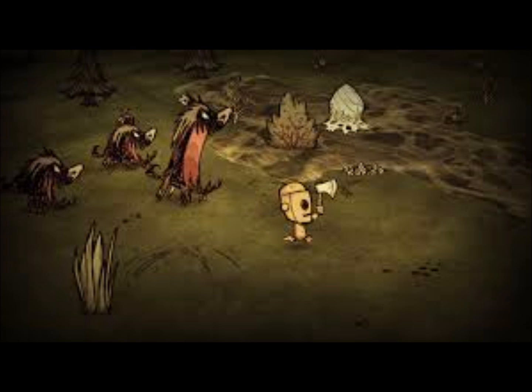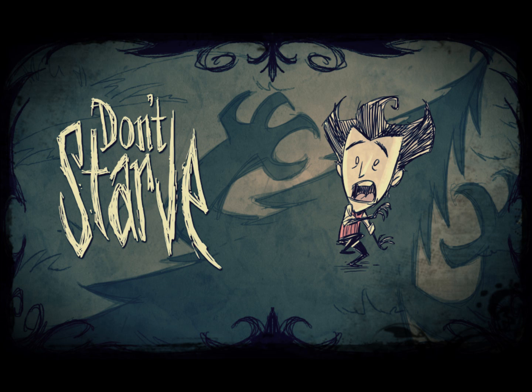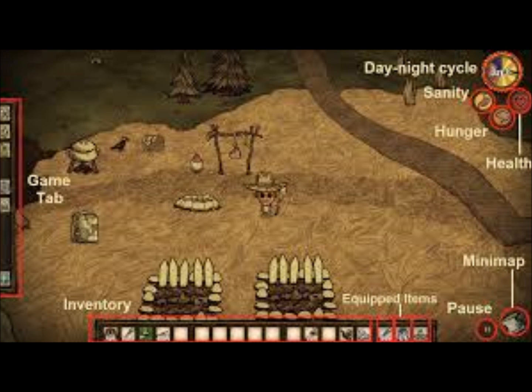I'll be honest, I spent my first go running after rabbits like a dafty. The game features a day and night cycle, so you'd better be ready for sundown, for the night is dark and full of terrors. The game's interface also has an inventory bar, crafting menu and three gauges to track your character's health, hunger and sanity.